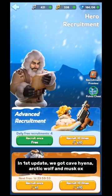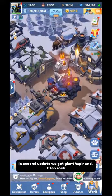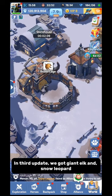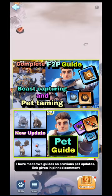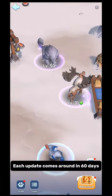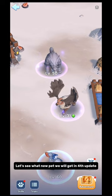In the 1st update, we got Cave Hyena, Arctic Wolf, and Musk Ox. In the 2nd update we got Giant Tapir Ant and Titan Rock. In the 3rd update, we got Giant Elk Ant and Snow Leopard. I have made 2 guides on previous pet updates — link given in pinned comment. Each update comes around every 60 days. Let's see what new pet we will get in the 4th update.